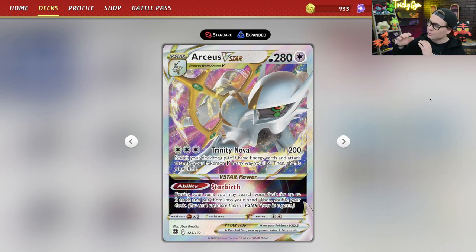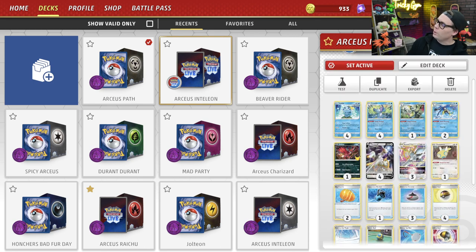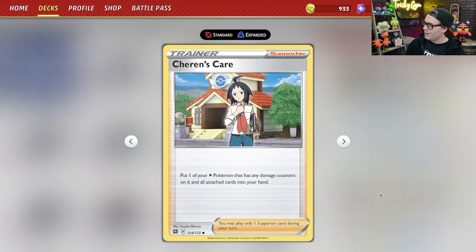This entire deck revolves around Arceus VSTAR, making it as difficult as possible for the opponent to take knockouts with cards like Big Charm and Cheren's Care. Cheren's Care from Brilliant Stars is a fantastic addition — it's a supporter card that allows you to put one of your colorless Pokemon that has any damage counters on it and all cards attached to it into your hand. You can set up quickly and consistently with Arceus VSTAR and its Trinity Nova attack, which does 200 damage and accelerates three basic energy from your deck to your Pokemon V in any way you like. Then when Arceus VSTAR takes a hit, you can use Drizzile or Inteleon's Shady Dealings ability to search out that Cheren's Care and make it so that your opponent doesn't take any knockouts. It really is a powerful combination.